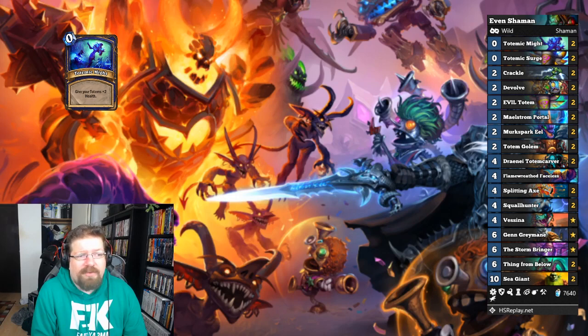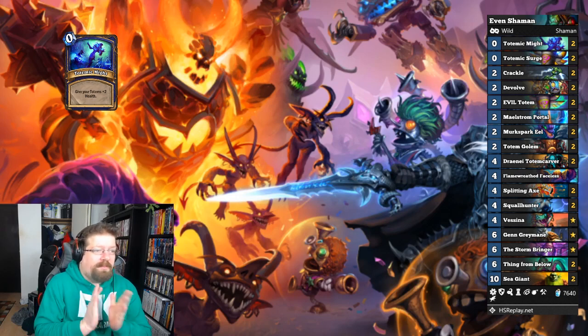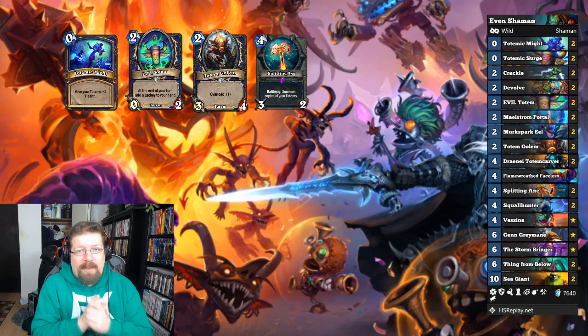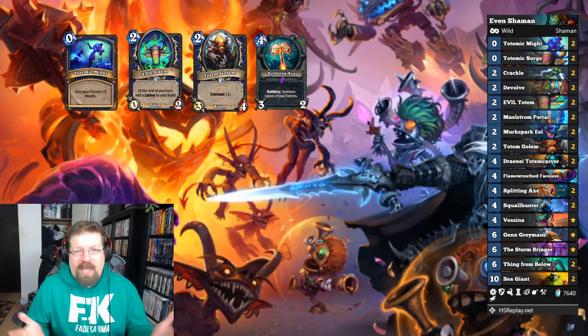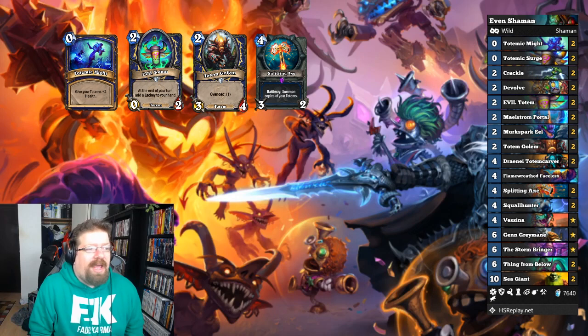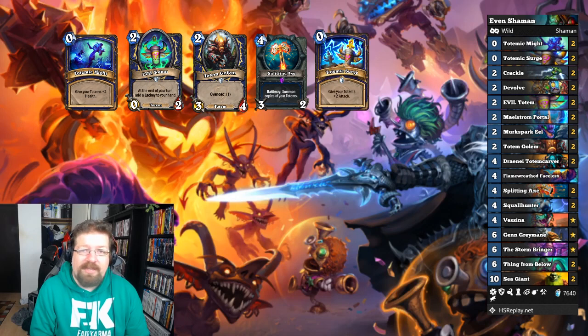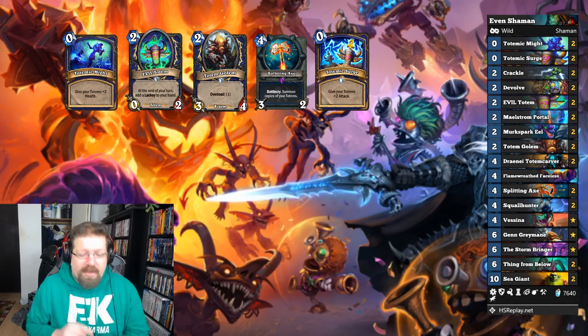It doesn't go for the big boys like prior Even Shaman builds that focused on making 4-mana 7/7s. This one is more totem-based: you have Evil Totem, Totem Golem, your Hero Power, and one of the newer additions — Splitting Axe, a 4-mana 3/2 weapon whose Battlecry duplicates all your totems on the board. In Standard that's pretty bad, but when your totems cost one mana it's really good. You can play Totemic Might to buff them, making them almost unkillable, then give them attacks with Totemic Surge. If you have turn one Hero Power, turn two Totem Golem, another totem the next turn, and Totemic Might/Surge into the weapon — you've basically won the game.